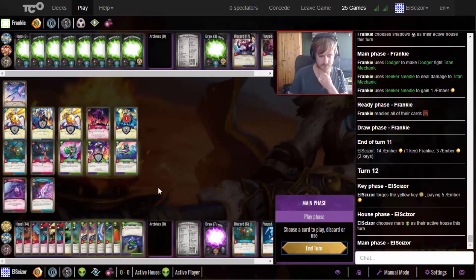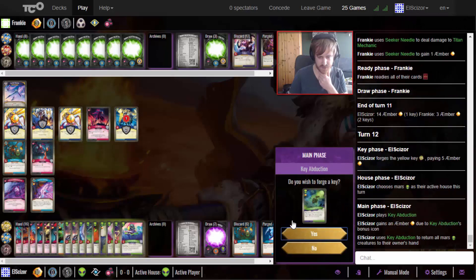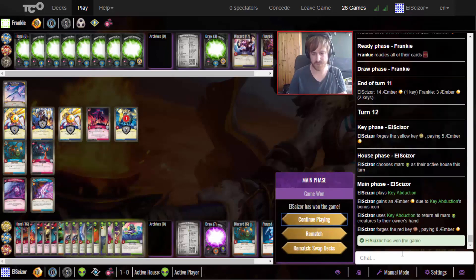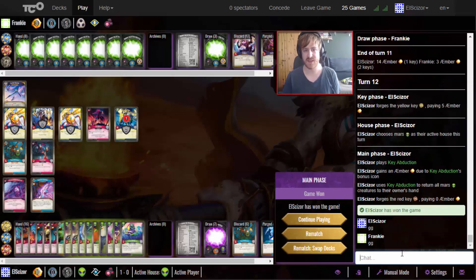Forge the key and go with Mars. We do have enough amber - play the Key Abduction, yes, forge a key. We forged for zero amber - that's definitely pretty nice! This is how the deck works at its best, though like I said it's the dream scenario. The first game showed the weakness of the deck which is lacking ember control. The deck's key fortune link is only 6.1 so not too high.